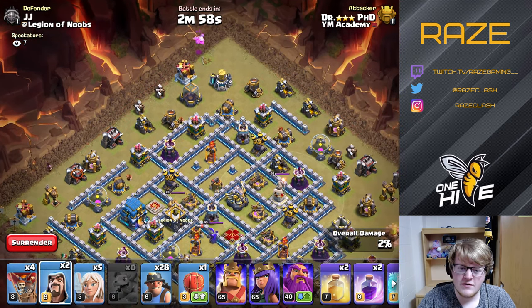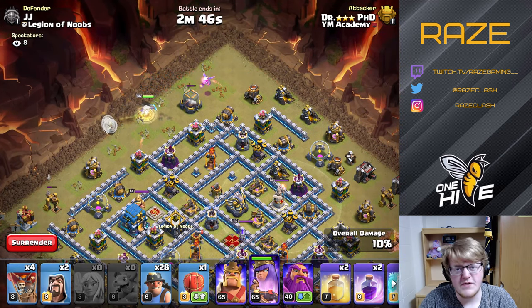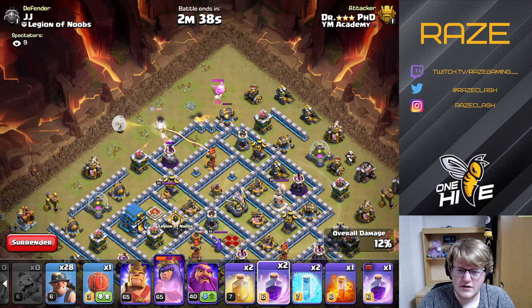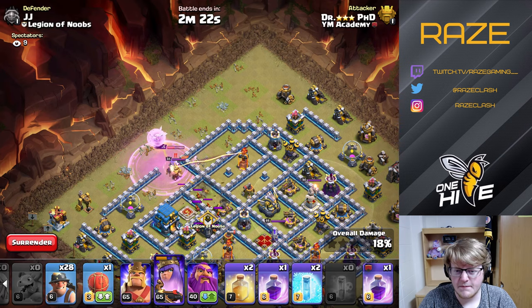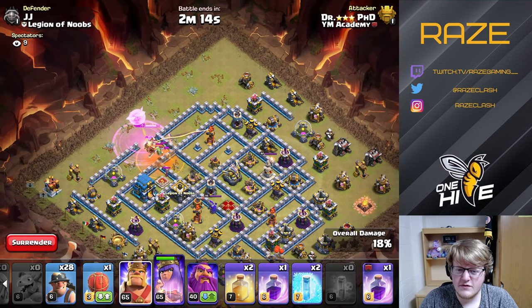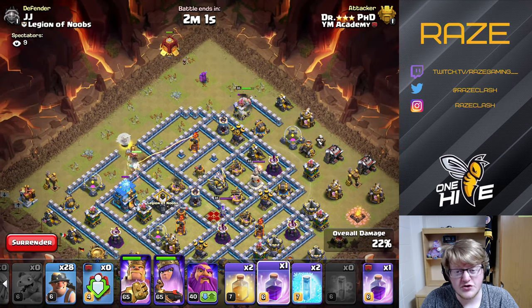Baby dragon at the top for the funnel and wizard on the left. Queen is by the builder huts, and with the healers down she's going to be able to tank quite a few defenses at once — much better than the level 50 queen from the TH11 that scattered the base. The baby dragon takes out the cannon, and importantly gets the king and CC all in the same poison — very good value. Queen is in a really good position on the left side; she has an extra rage spell, maybe even two, depending on how much we need to dedicate to her.